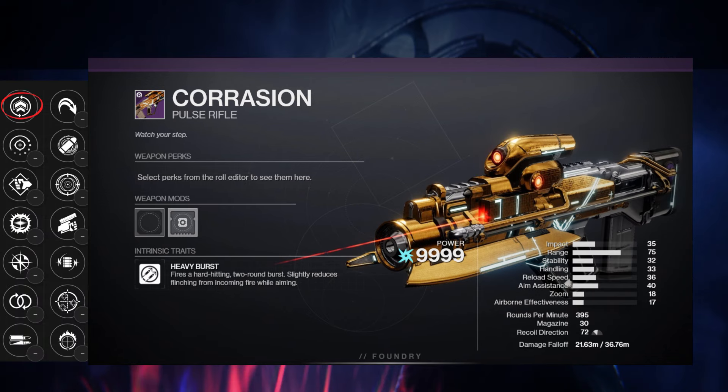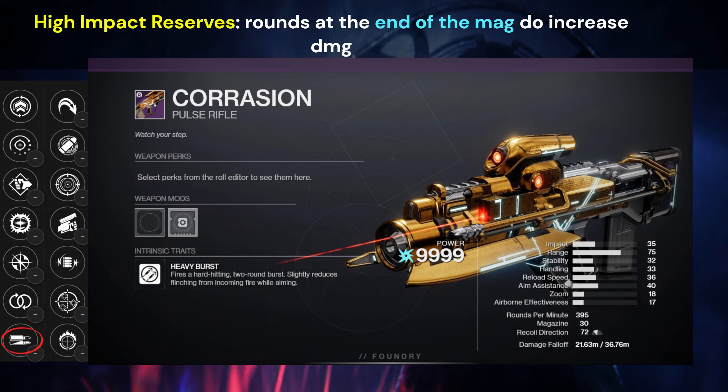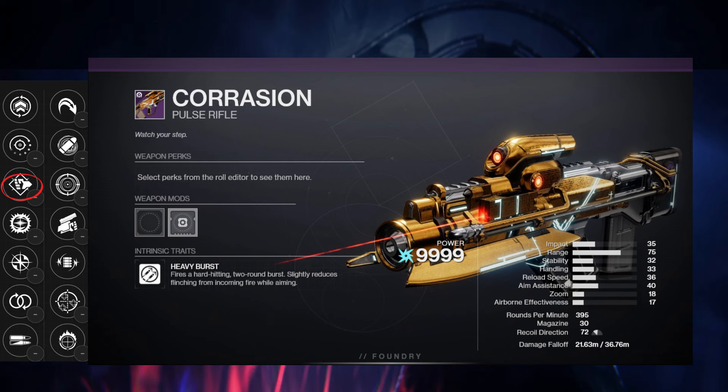Next is Corrasion. In the first column we have Air Trigger, Perfect Float, Pugilist, Eddy Current, Inline Action, Perpetual Motion, and High Impact Reserves. The second column is High Ground, Eye of the Storm, Frenzy, Swashbuckler, Volt Shot, One For All, and Focus Fury. High Impact Reserves in the first column is not the best, but it is going to add some extra damage, so it's a pretty top perk. I'm also eyeing Pugilist or Inline Action — Pugilist for that melee energy, or Inline Action if I'm looking to increase my reload.